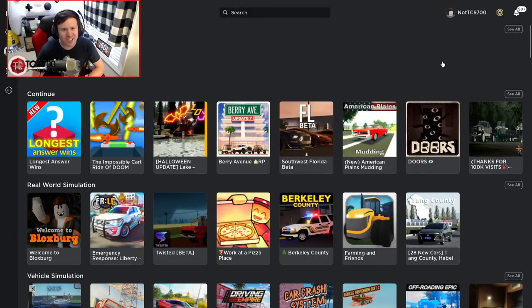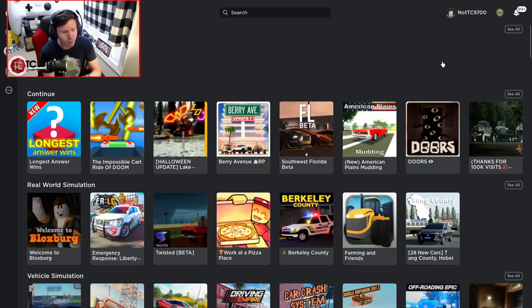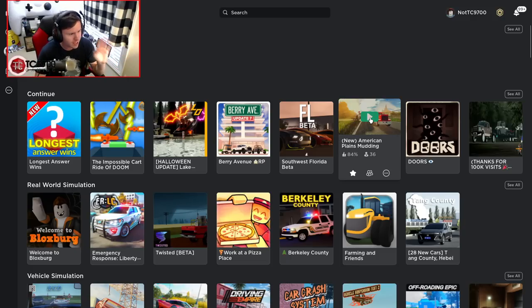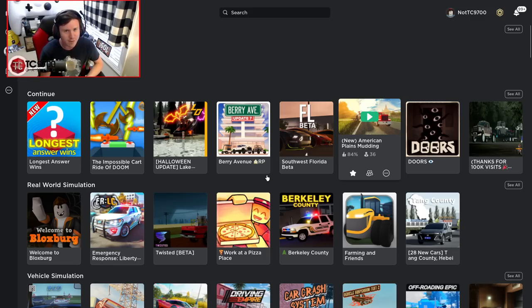What is going on y'all, and welcome back to another video in Roblox. Before we jump into the off-roading we're doing today, a lot of people in the comments have been asking me to play a game called American Planes Mudding, and I will at some point — but I just wanted to show you guys what happens when I try to play that game. I go to click play and it's like no, you're not allowed to play this game right now. But we do have a game lined up for today.